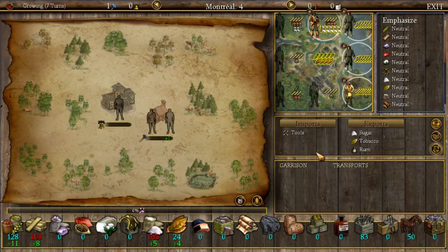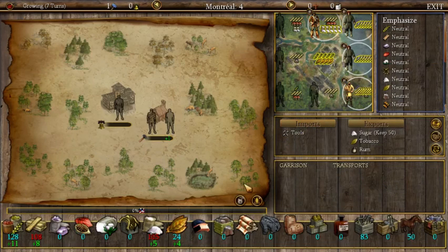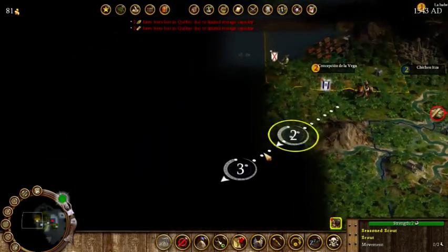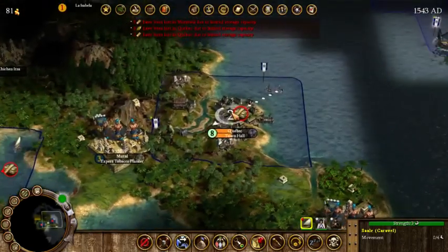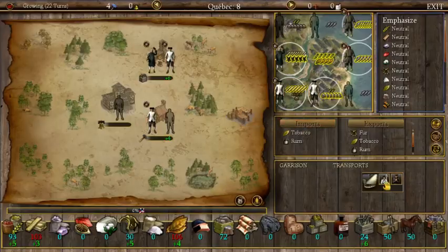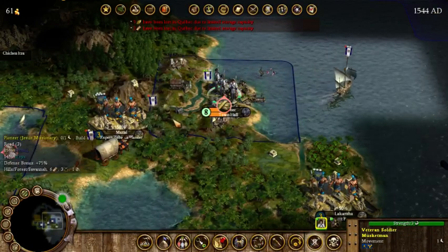We have our fisherman here and we'll get him to fish — that helps with population growth and exporting sugar. We want to save some sugar for rum production very soon. There are a couple of Spanish settlements nearby so we'll keep an eye on them. Let's move some guys here. We have our soldier or musketman and our missionary. We're going to send the missionary into one of the native settlements to try and build up population a bit.